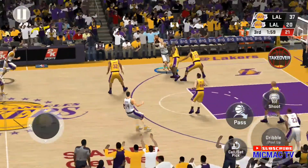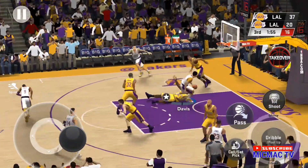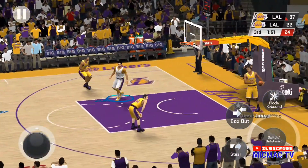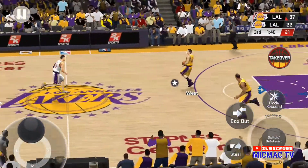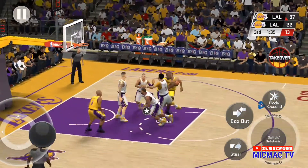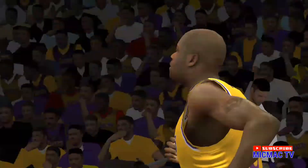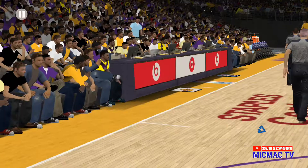A minute point as the second half gets going. LeBron James on the wing. Outside Davis. Pass to Kobe — they get it back. Backdoor — that's good. There's no better sign of how efficiently a team is operating than their assist numbers, and theirs are fantastic.